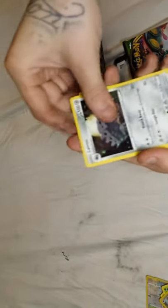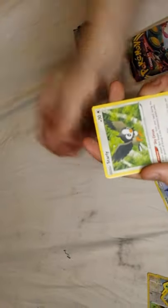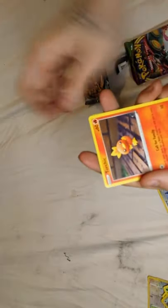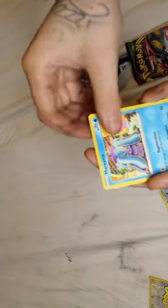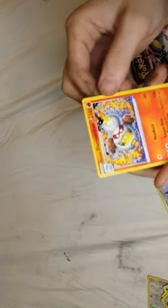Fire energy, Larvitar, Glimwood Tangle, Combusken, Pansage, Skwovet - my favorite - Starly, Torchic, Mareanie. Reverse holo Trapinch and a Galarian Darmanitan as our non-holo rare. Lots of new Pokemon I've never heard of.